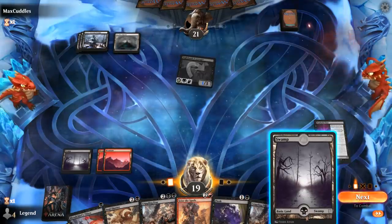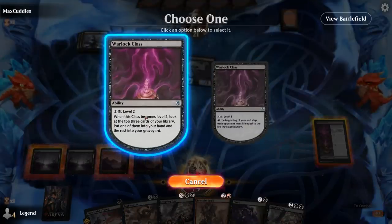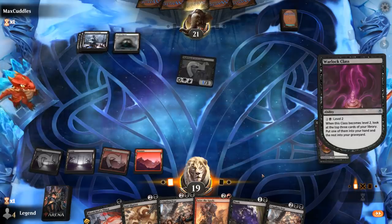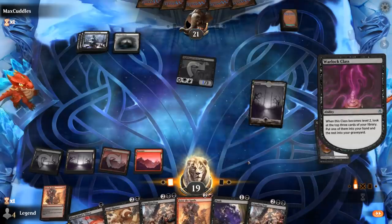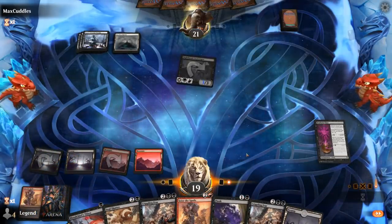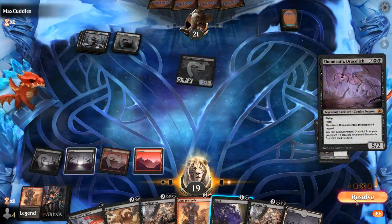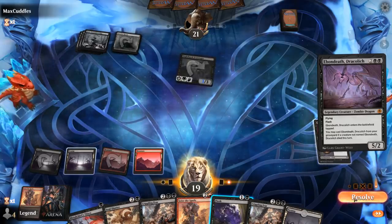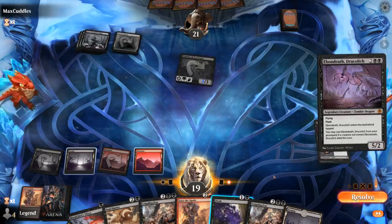Faceless Haven is a good draw — there's our double black. So now lacking mana to level up Warlock Class, we keep up Flunk. We pick up an extra land. Opponent plays Even Death at end of turn. Now I can Flunk the Scavenger, kill the Even Death, or next turn just go for Crippling Fear. We'll take a slightly bigger hit.